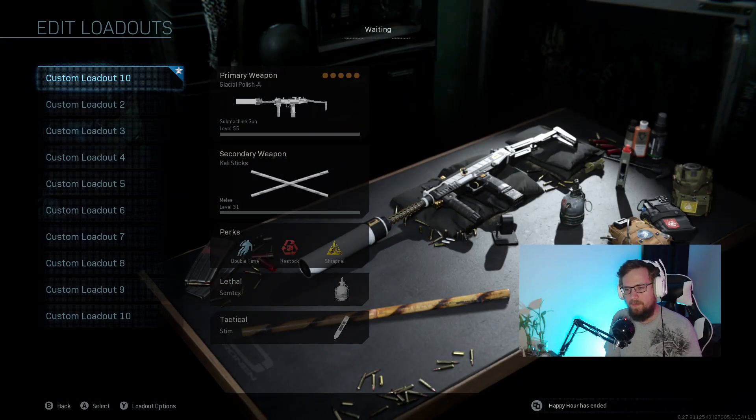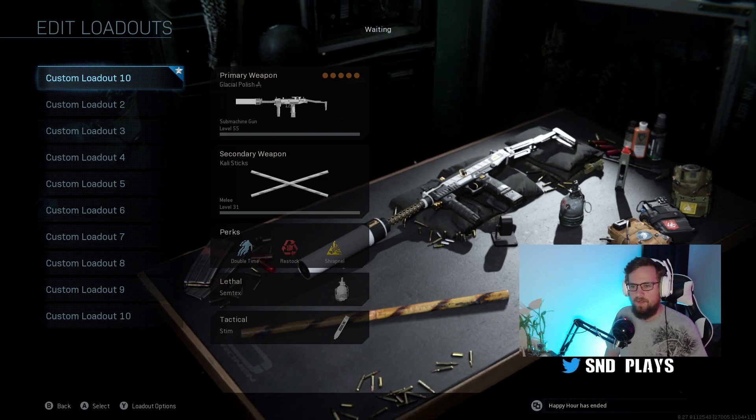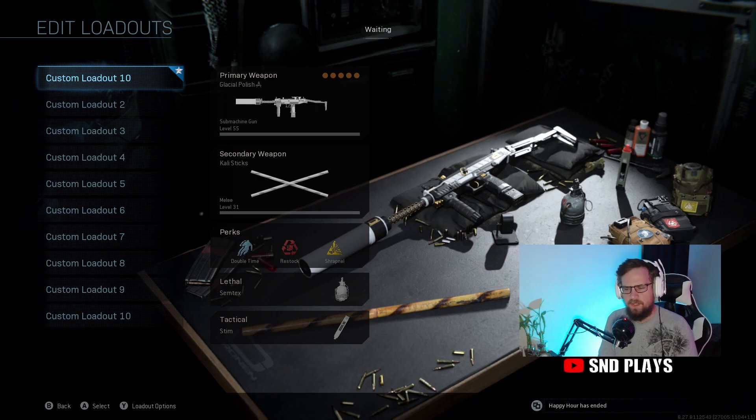So for me, my first class setup is going to be my run and gun class setup. You guys see my gameplay — I like to rush around a lot, I like to get plays fast, I like to beat people to spots that they don't know I can beat them to. Well, this is that class for that. All of my classes consist of pretty much the same perks, lethals, tacticals, and all that stuff. So the only thing that really changes is the gun and the attachments.